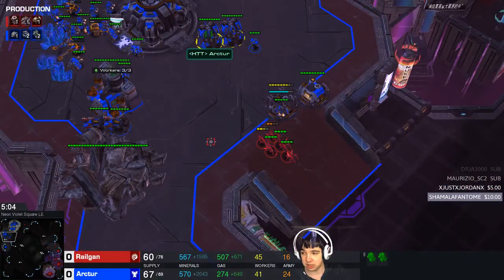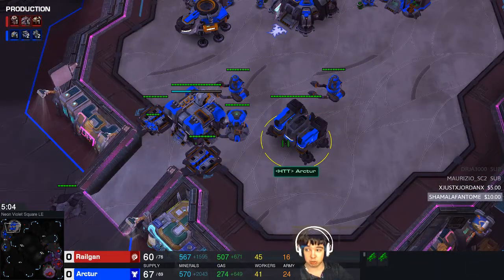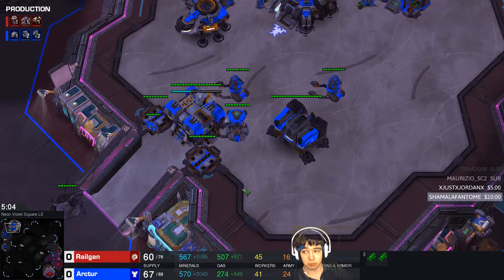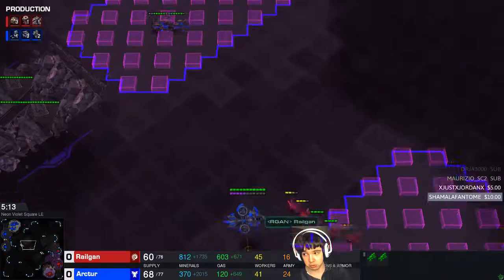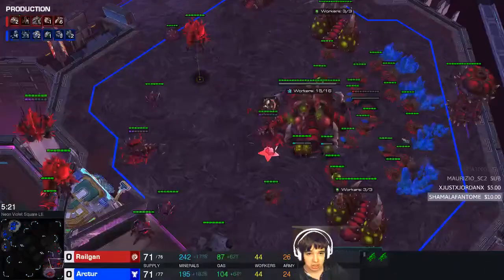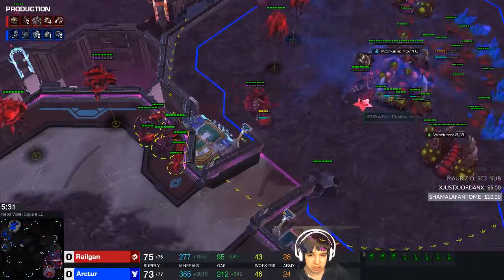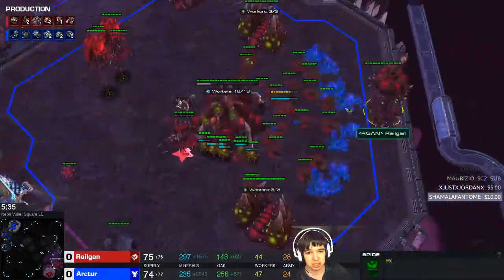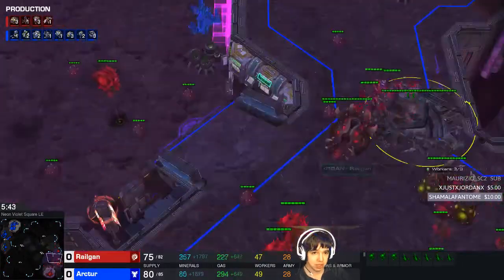I keep being aggressive with my Zerglings. This scout right here shows me the Cyclones, which tells me it's going to be a mech build — I only see one Marine. I see Cyclones and Hellions. It doesn't have to be mech 100%; I'm not going to commit immediately, but it's just one way to play against mech. I also like to go for Swarm Hosts. The basic gist is I have a couple of Roaches and Zerglings. I'm actually hiding them outside of scan range — I expected him to scan the natural — so I moved them a little bit back to keep them safe.